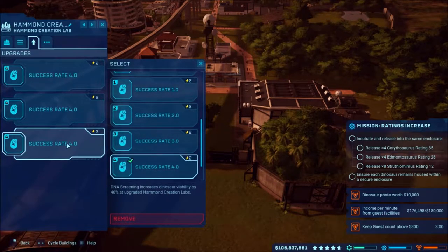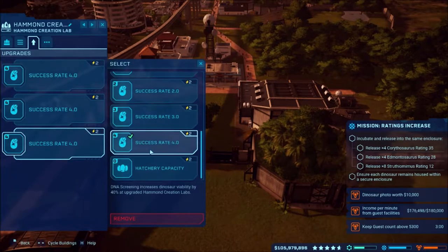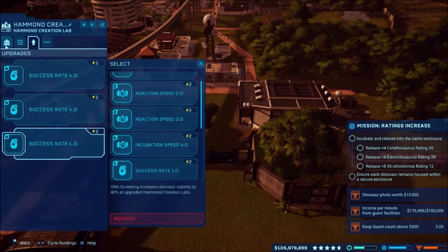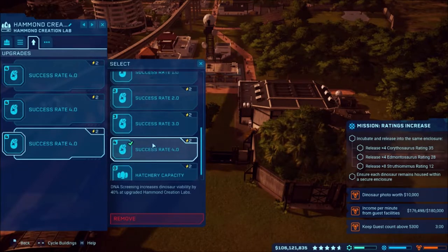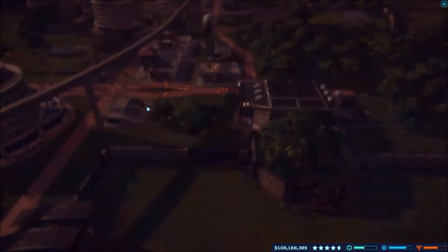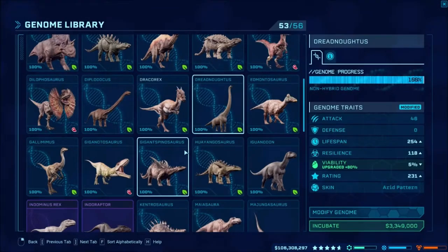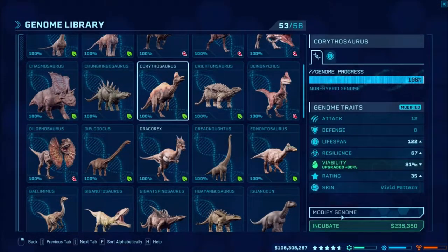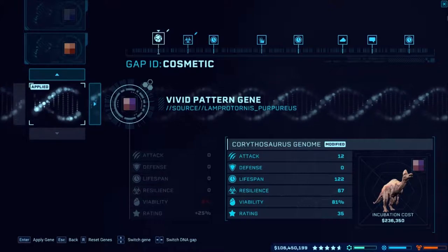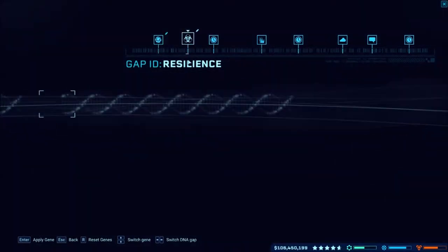I need more hatchery capacity, so let's add one more. Switching it up — that should be enough. Corinthosaurus with a 35 rating... looks like it's already at 35. Yeah, 35 already.